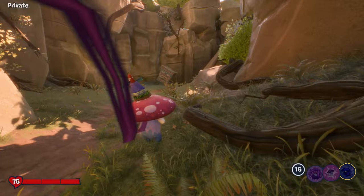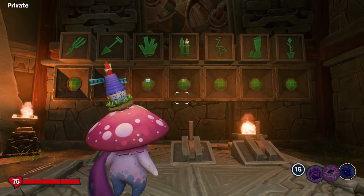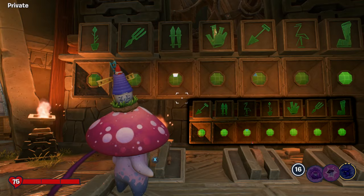If you carry on following the path, you'll come up to the actual secret gnome puzzle. Looking at it first you'll think it's difficult, but it's not. On the platform you'll notice there are three switches: the left switch pushes all the tiles to the left, the middle switch rotates the third and fifth tile, and the right switch pushes all the tiles to the right. You'll know you have a correct icon in the correct location because the light will go green.